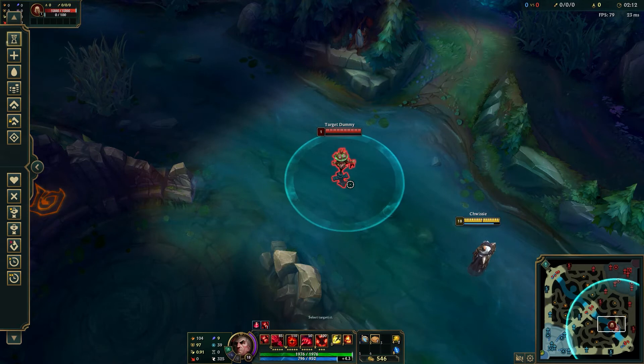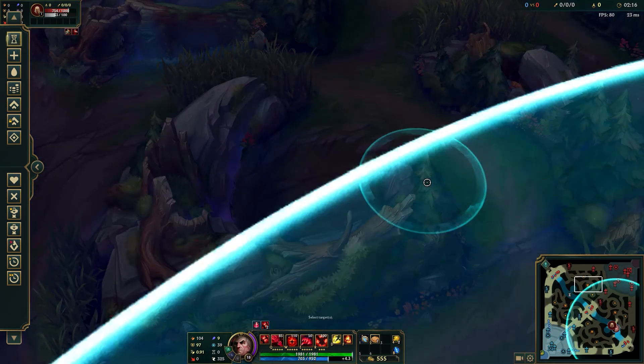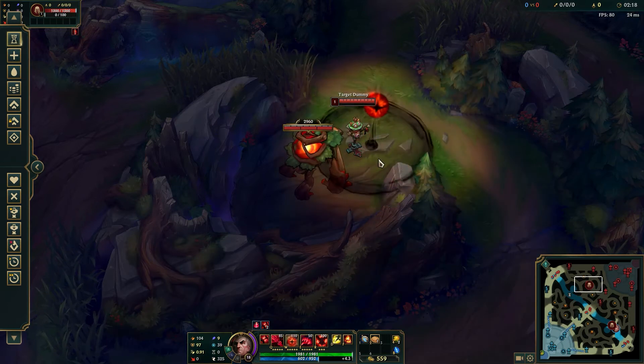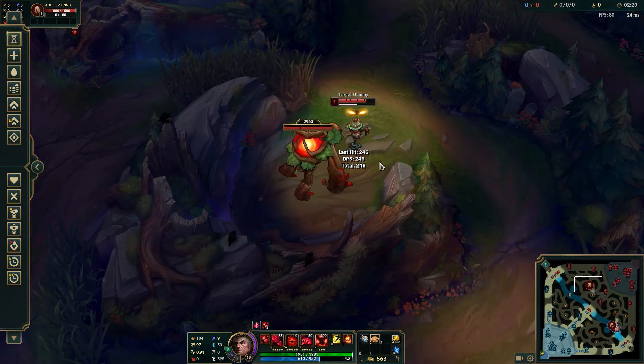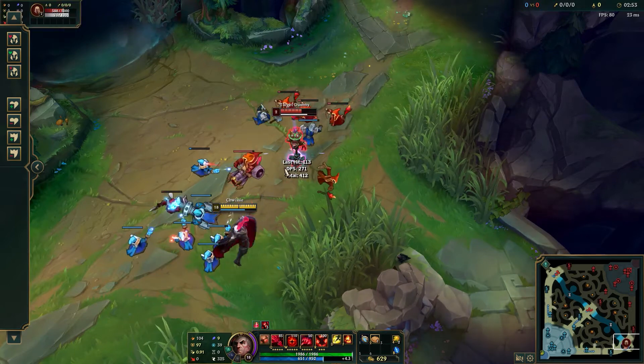Swain's W is a very long-range attack that creates a circle at a targeted location, dealing damage, slowing, and revealing a target, as well as granting Swain a soul. His E is a projectile that deals damage to all enemies in its path and then comes back, exploding on the first target hit, which damages and roots all enemies.